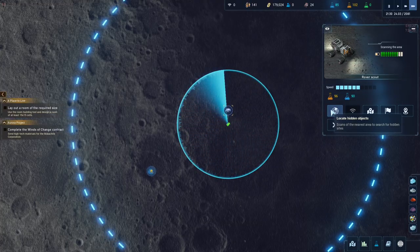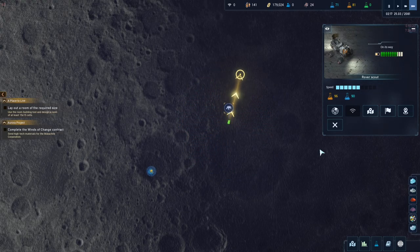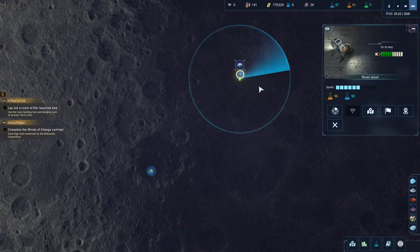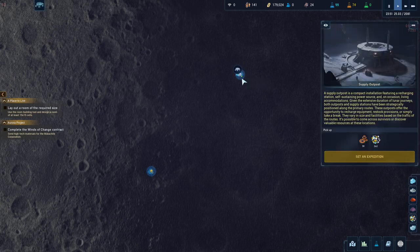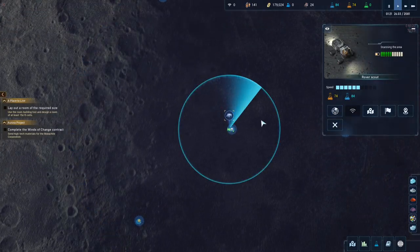Another scan — we have a ping right there, go! It's coming in. We also find a supplier post. Let's have a look at what we find — free components and some rare metals! Nice, awesome. Good off-scan.